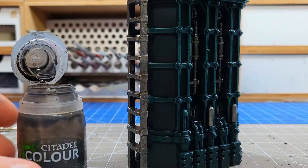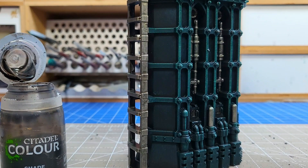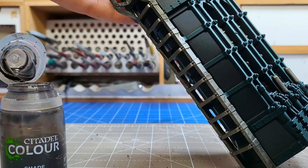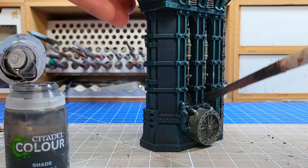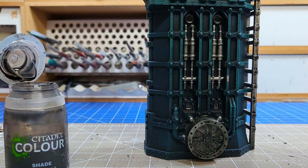Next up is to give the metallics an all-over wash with Nuln Oil, and that's the metallics done. I'm not going to highlight this because it takes a very long time, so I'm happy with the metals being that dull, oiled colour. Point to note: this is the older Nuln Oil — I have no idea how the new one looks.